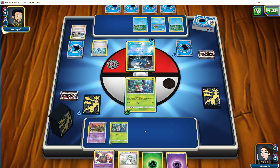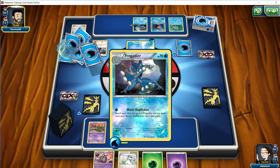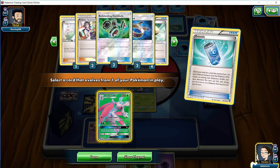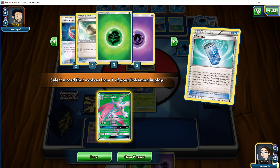We called heads on the flip again and lost yet again, so our opponent is going to be taking the first turn. We do have some card draw — we have Fomantis, a Trubbish, and the Garbodor in hand. I think we actually don't end on our first turn. We want to keep the evolution depending on what our opponent does and we don't necessarily want to give our opponent up cards either.